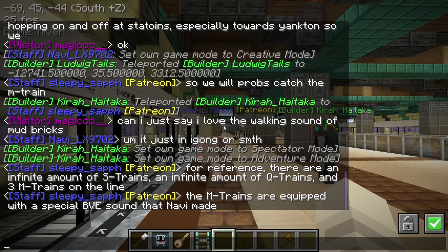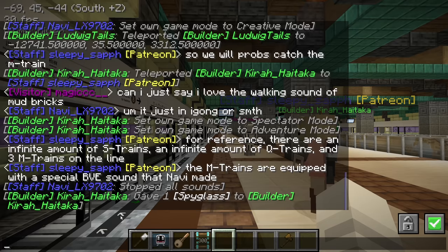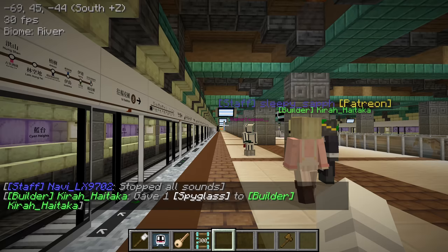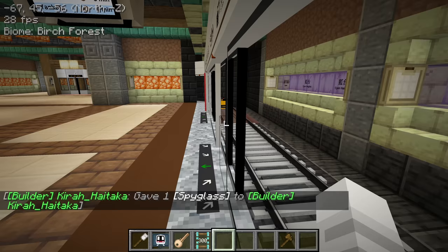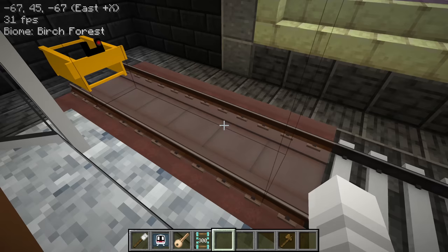Lily is talking about the train stocks running on this line. S trains - that's unlimited siding. Q trains is also unlimited, and there are three M trains. So if we get lucky we can ride the M trains, which are equipped with a special BVE sound by Navi, so I'll be excited to check that out. Looks like there's a different rail type here too.